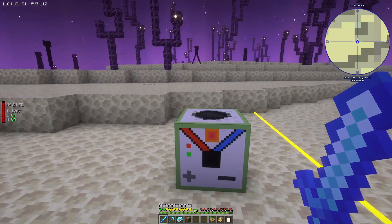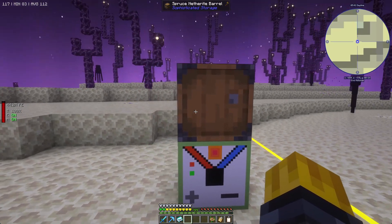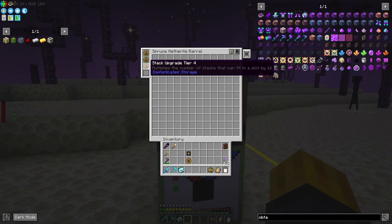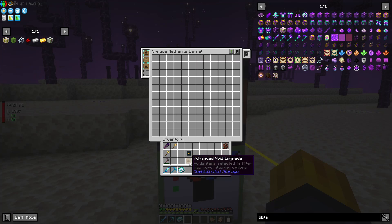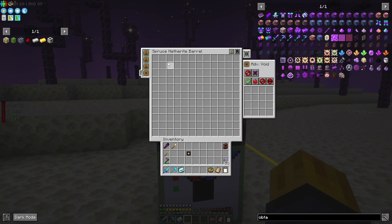After killing a few mobs, we're going to place a netherite barrel right at the top so everything collected comes down here. In addition to that, I want to put in a stack upgrade — this is the GFO upgrade, which multiplies the number of stacks that can fit in a slot by 16, meaning we can get thousands of items stored. Something else is the advanced void upgrade: anything this machine collects that you don't want, you press it in there and it will stop taking it.